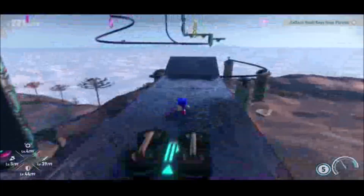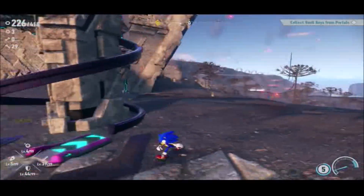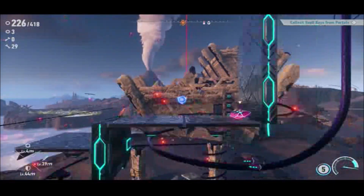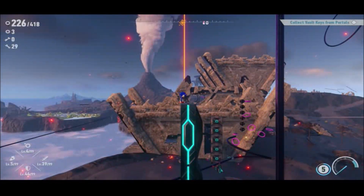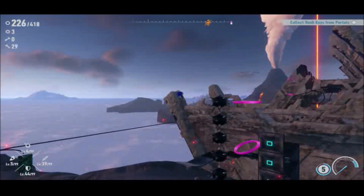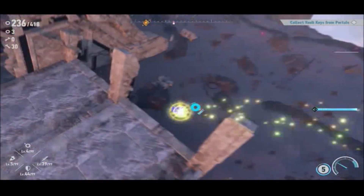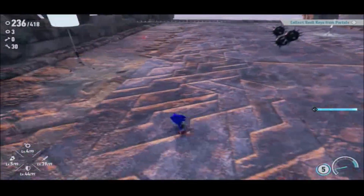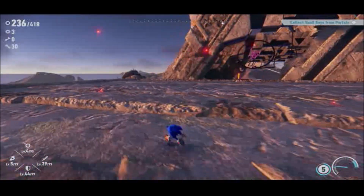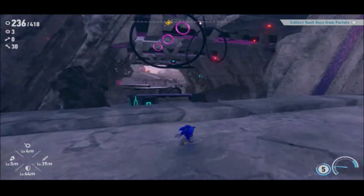Even if this game is glitchy as hell, at least it's more playable than Sonic Forces was — not least because it's open-world and everything. Anyway, you can actually see in the distance where it is, and for a second there the ash seemingly from the volcano is gone. That's very interesting, at least, and it also means it's going to get dark very soon.